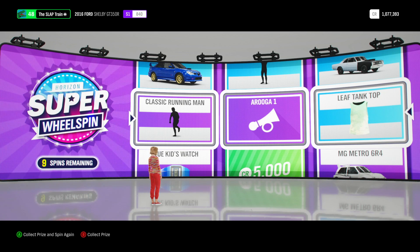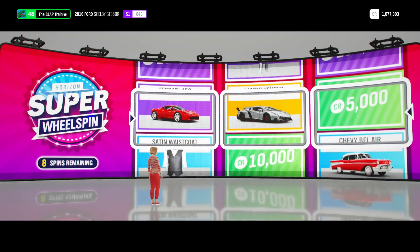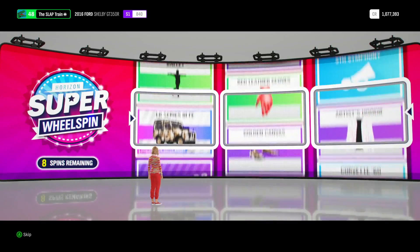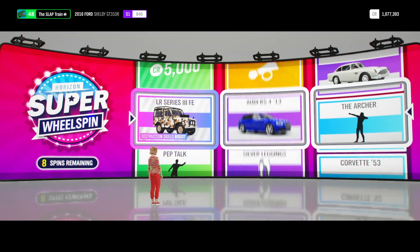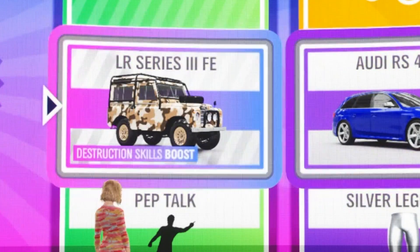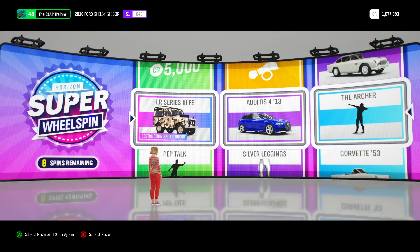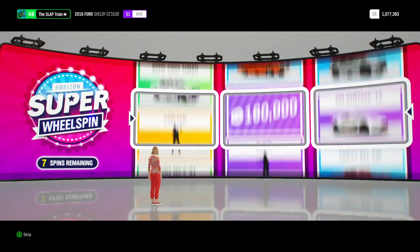We're going to keep our head high right now. We could have had a Subaru, a Nova, a watch — I would like to get a watch. I've seen a Veneno scroll through and I will sell that thing so fast. Oh! We got a thing! Destruction Snowboard, Land Rover Series 3 Forza Edition. I will take that — that is number one out here. Can we go back-to-back on Forza Edition cars?